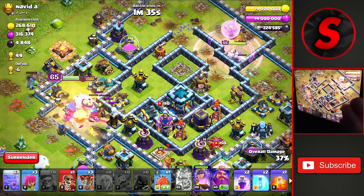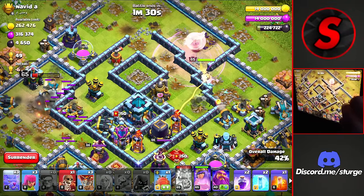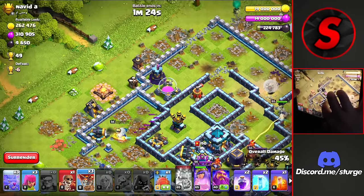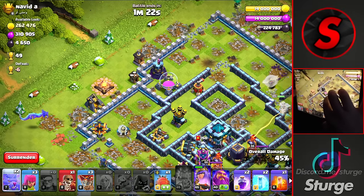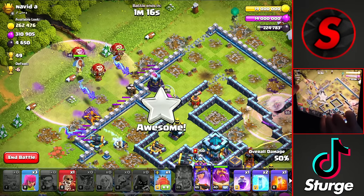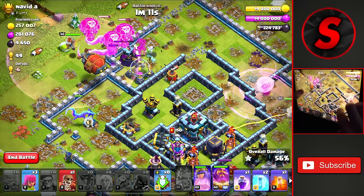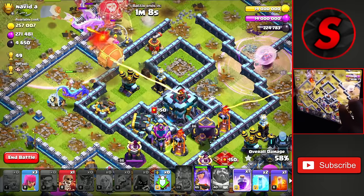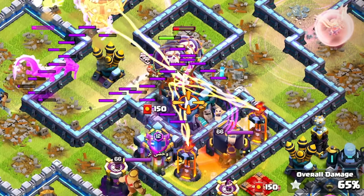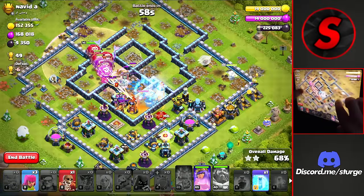A decent funnel so far. The Queen took down the Eagle and we're going to head into the next compartment where the Scuttershot is. We can head up to the top of the base and hopefully the King takes down that Scuttershot — and he does, very good. We'll drop a Dragon over here and the other two up top. Get another Rage for the Queen, then drop the Balloons, the Warden, and use the Battle Blimp. We'll use the ability as the Blimp leaves the circle of the Warden, then drop a Poison on the Queen, a Rage on the Town Hall, and then freeze the Multi Inferno Tower to take that Town Hall down for the second star.